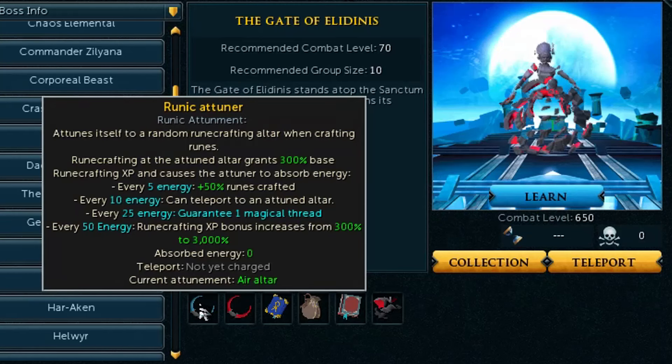These things are going to be game-changing. Let's take a look at the runecrafting skilling offhand called the Runic Attuner. This item attunes itself to a random runecrafting altar when crafting runes. I'm going to assume it changes every 10 minutes or so, although it might also change every few minutes making this a really intensive training method. Runecrafting at that altar gives you 300% base runecrafting XP — not as much as the Demonic Skull in the Abyss which gives 3.5x XP — but it also allows you to absorb energy. Every 5 energy you gain +50% runes crafted, and it might stack, so at 10 energy that could mean 100% more runes.